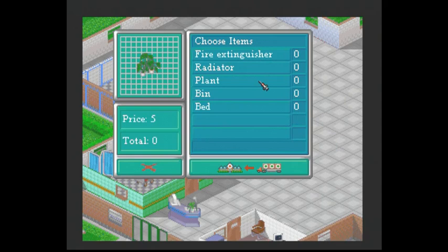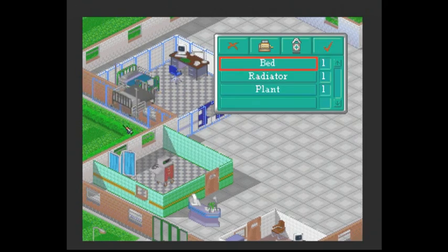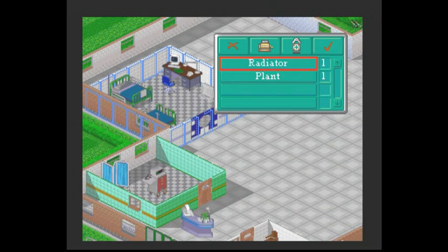We need to buy some stuff as well. We need at least another bed. And a plant to cheer up our patients - they're all miserable in hospital. They're miserable because they're having to play this on console instead of on PC. But anyway.